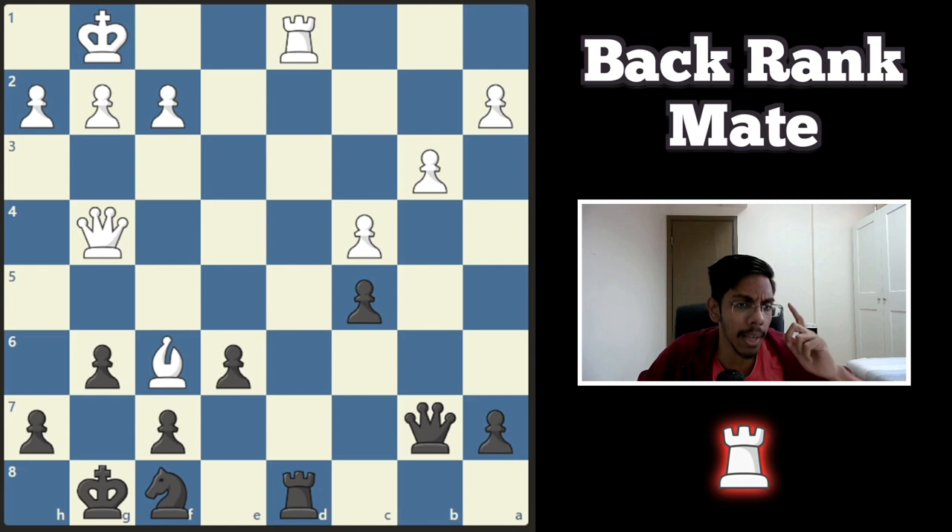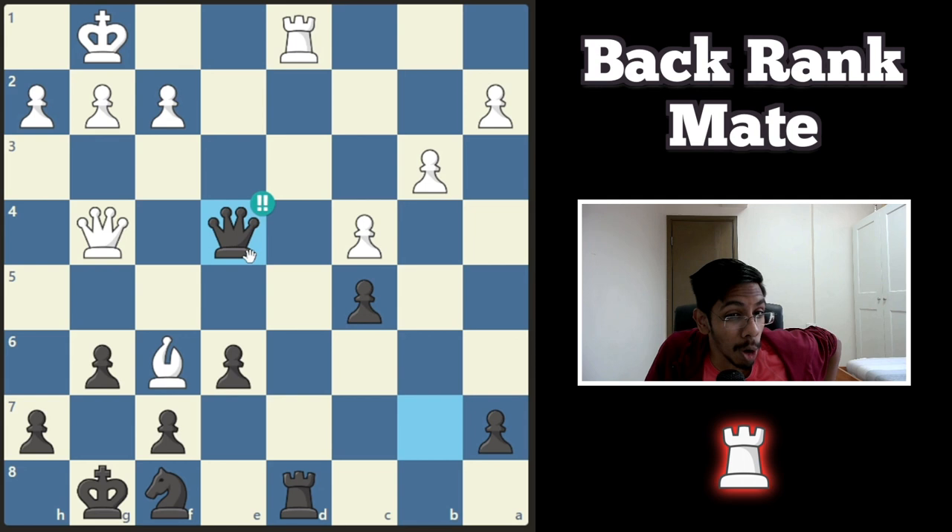On to the next one — black to play and win. The rook is only defended by the queen. Can you distract this queen? Yes — you move the queen here and ask white to take your queen, because then the rook dies and the king is dead. The best thing white can do is push the pawn and just lose the queen and lose the game.